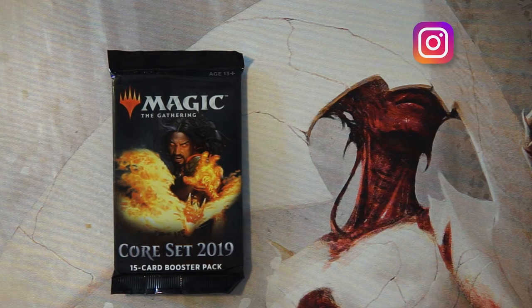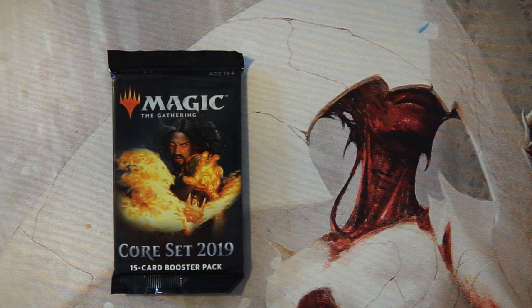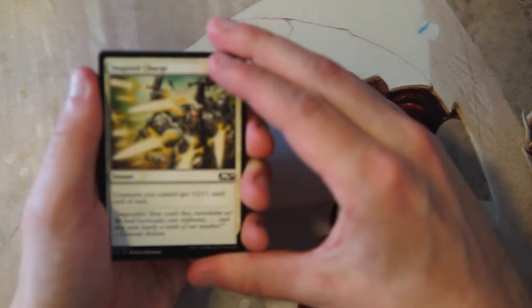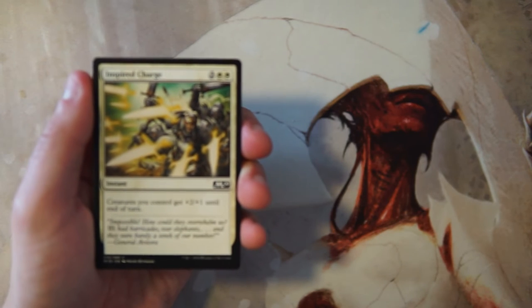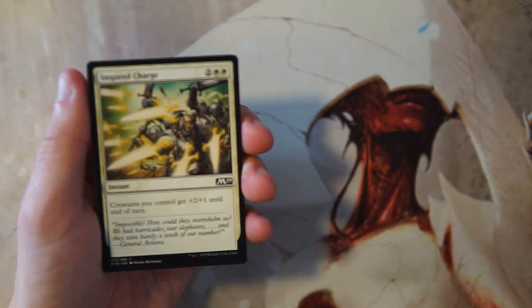What's going on guys, welcome to another episode of the Crack a Pack series. Today we are opening up a pack of Core Set 2019, a relatively new set but there are still some pretty exciting cards. I am a little bit sick with allergies — if I sound a little nasally or have any sniffing fits I apologize. I don't want to cut the video so I'll do the best I can.